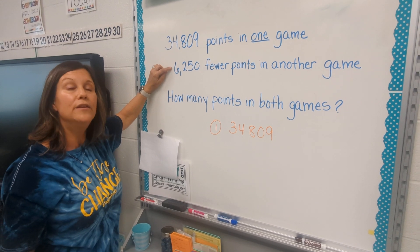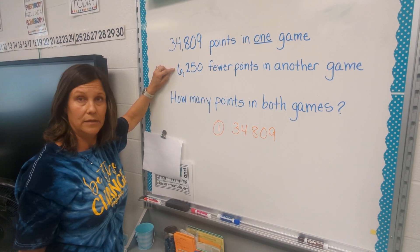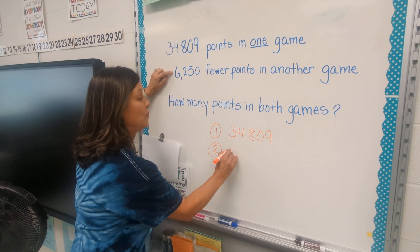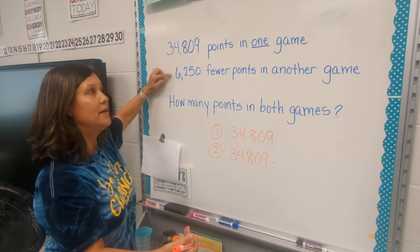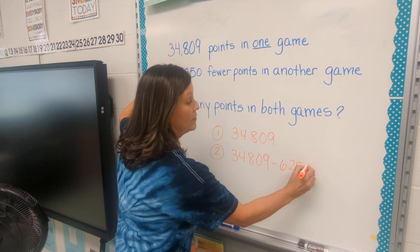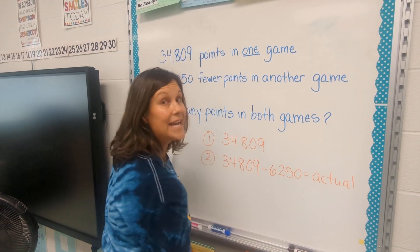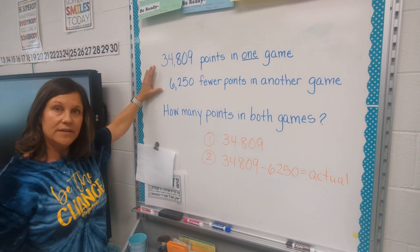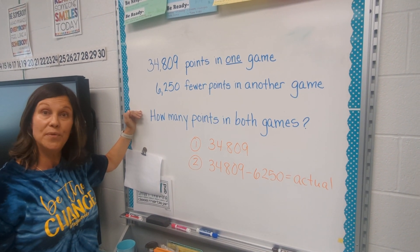The next game, it said he earned this many fewer points. So how do we figure out how many he actually earned? We're going to take the points from the first game and subtract the points from the second game. That will give us his actual points in the second game.